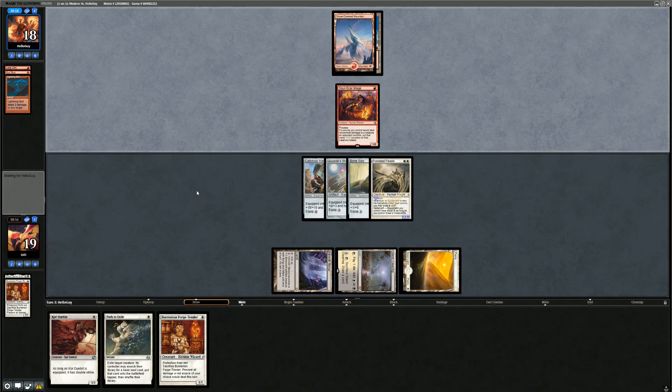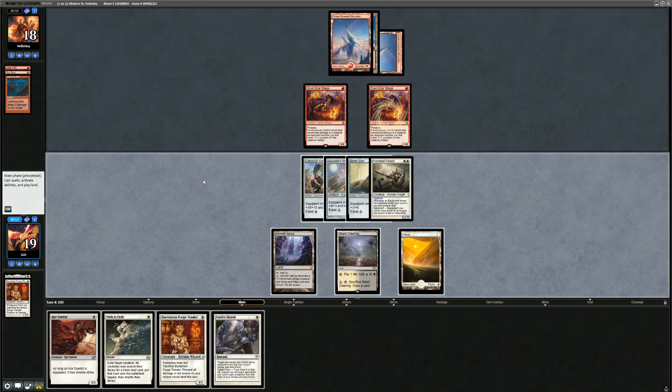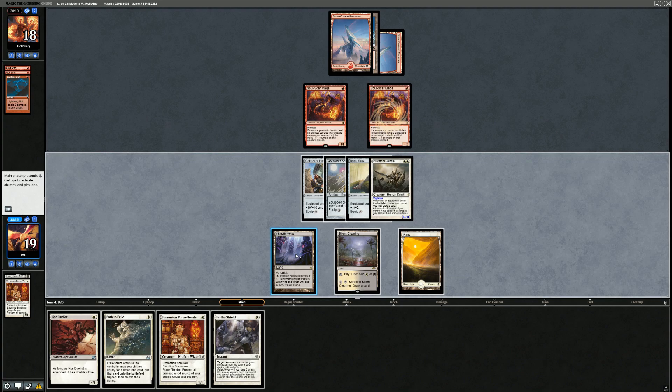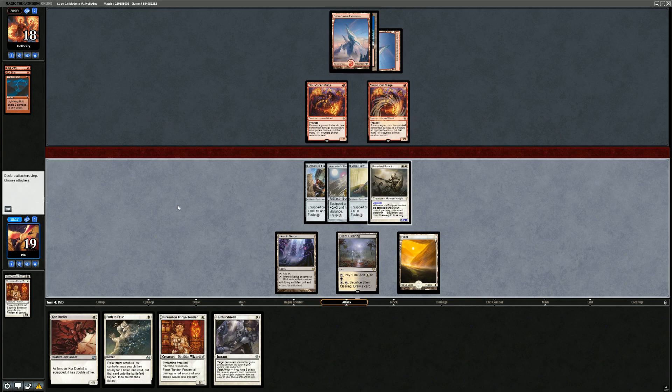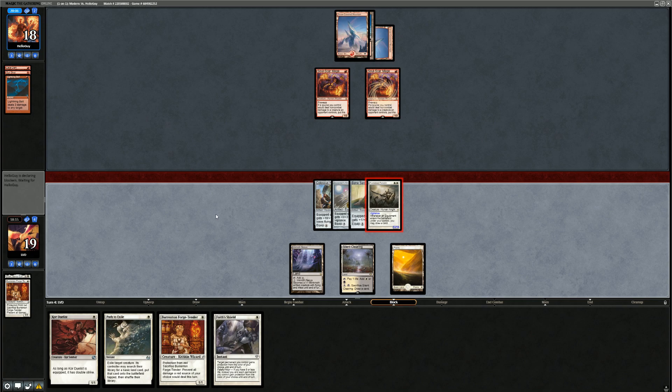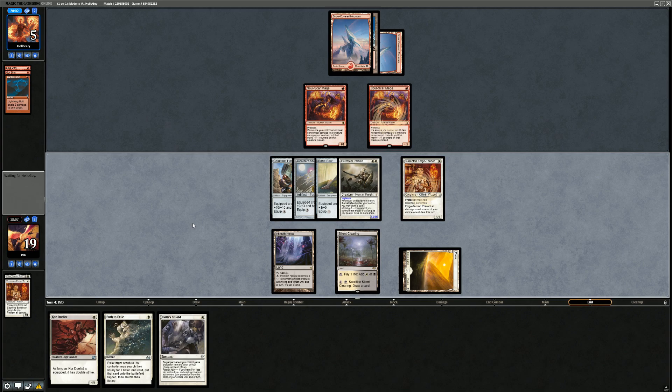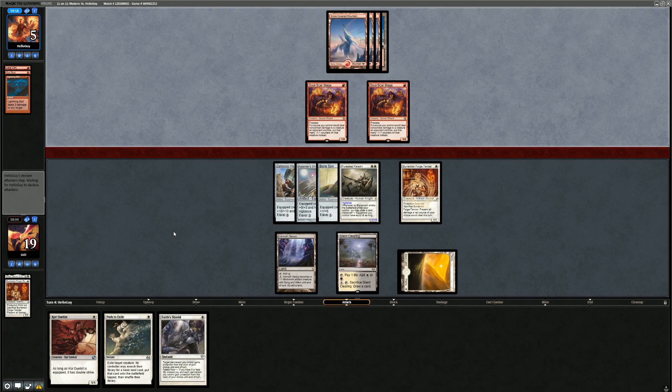Opponent probably can't beat this start. Soul-Scar Mage can still shrink the Puresteel over time, but it'll take a lot of resources. We draw Faith's Shield and can name red to give Puresteel protection from red and swing for 13. We attack for 13, opponent takes it down to 5. We play Forge-Tender and keep up Faith's Shield to play it extra safe — we should have lethal next turn, possibly moving all equipment onto the Forge-Tender for a huge protection-from-red attacker.